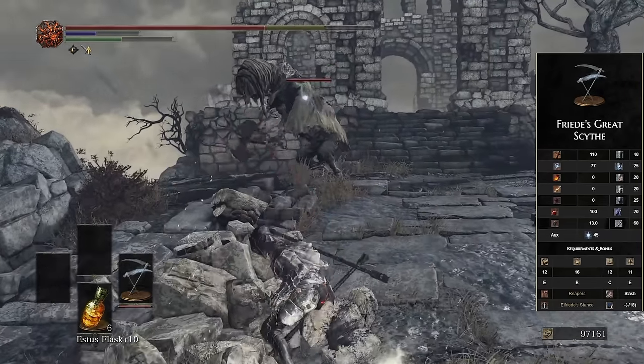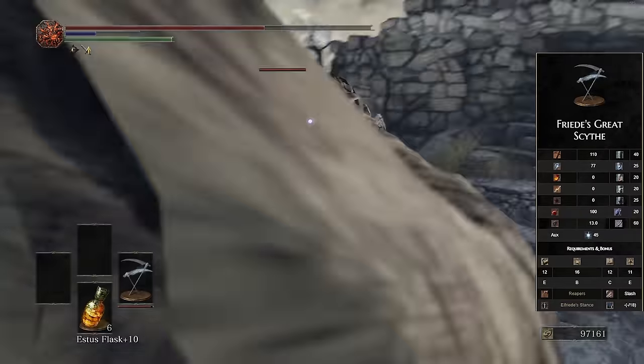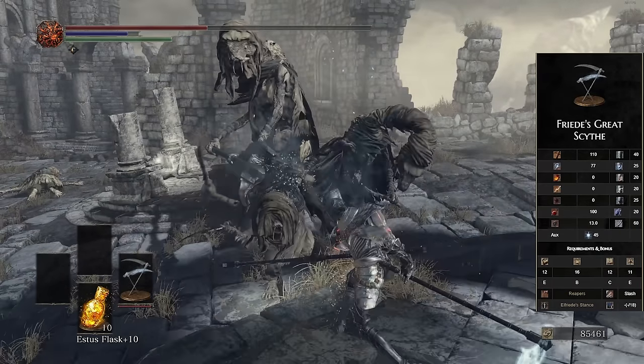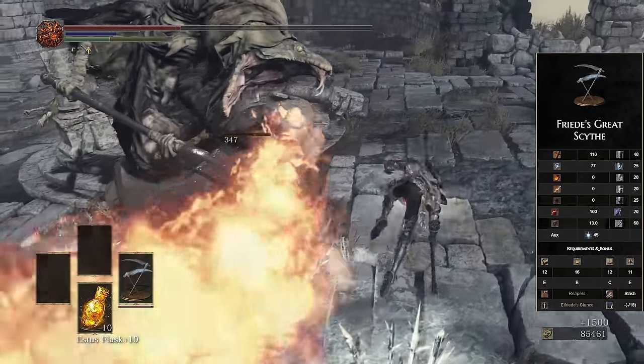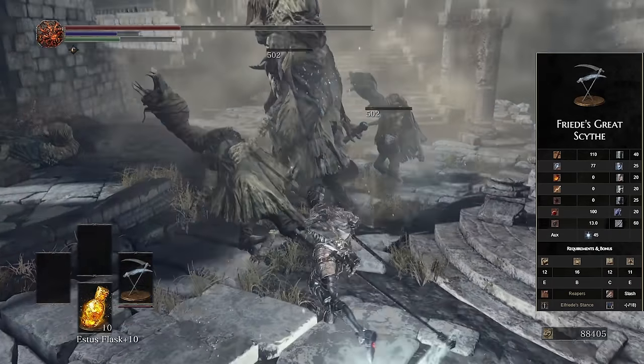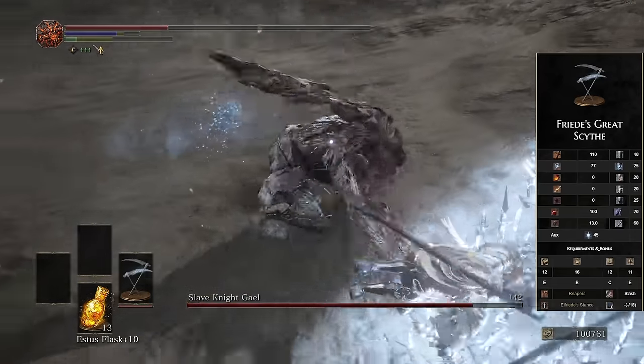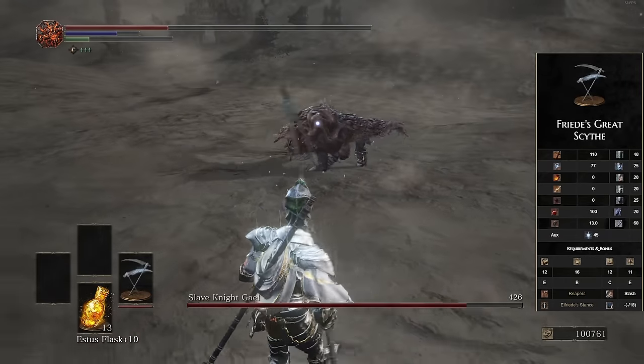Friede's Great Scythe is also the only Scythe that doesn't get bleed. For me, the best thing about Friede's Great Scythe is going to be that weapon art R2 — that nice AoE frost attack. Even though it is pretty slow, it can output some nice damage, stagger nicely, and hit multiple enemies at once. So it is an amazing weapon, but unfortunately it has one too many downsides to make it to the top 10.